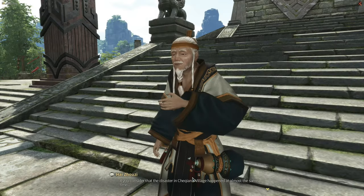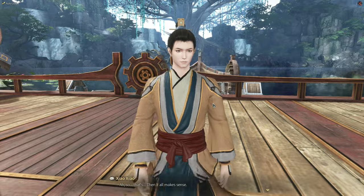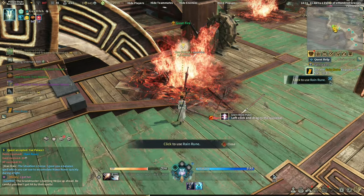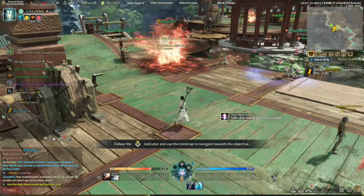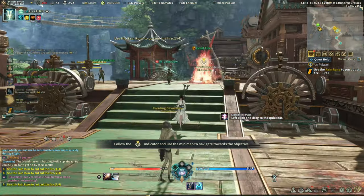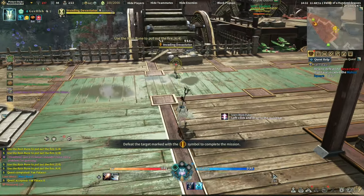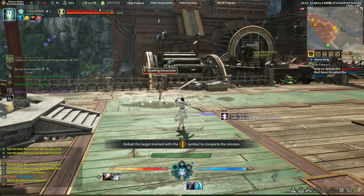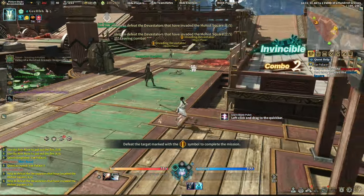After turning over the quest, I got teleported to a different area. Let's take another quest — we need to interact with this. Getting damaged — I need to use this item. We need to seal whatever this is — sealing technique. A few more runes. One more rune to finish it off, then we need to defeat some devastators. We're on tap targeting mode — let's go action mode. Finish up all the monsters.